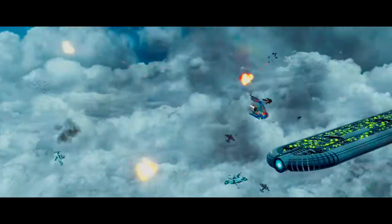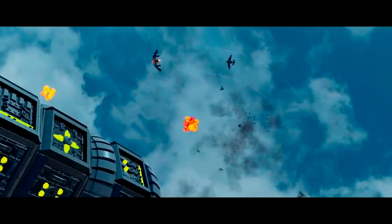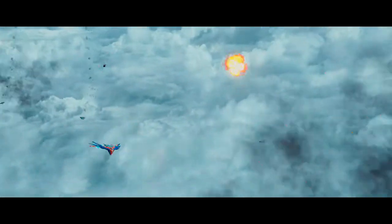For example, Star-Lord is capable of flight, Black Panther can activate claw switches, and Spider-Man can swing on his webs, crawl on walls, and use a spider sense to detect hidden objects.